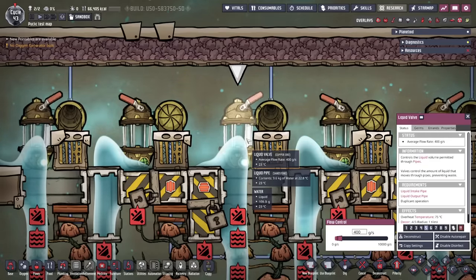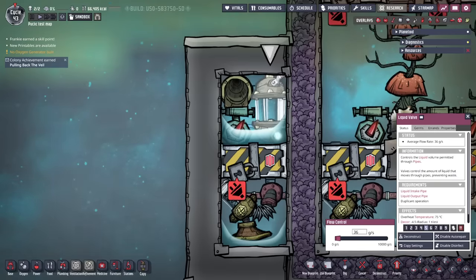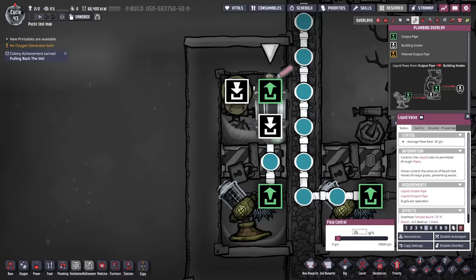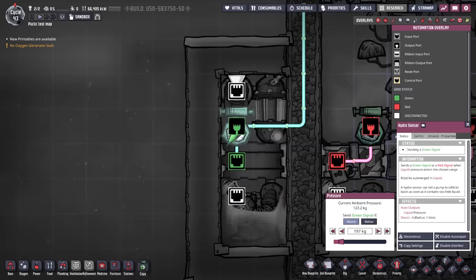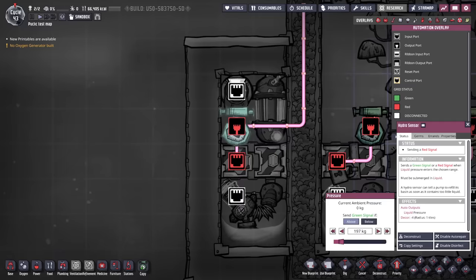The flow of liquid is controlled by liquid valves at the top set to 400 grams per second, pumped up from the bottom in a closed loop. To time the whole cycle we need to count to a little beyond 18 cycles. A timer sensor only goes up to 10 cycles, so this design uses a liquid counter: by pumping water through a liquid valve at 36 grams per second, we count the amount of water collected above. We set the hydro sensor threshold to 197 kilograms to take just over 18 cycles. Once this time has passed, the sensor opens the door to reset the clock and triggers the waterfall automation. This is quite an elegant and precise solution.